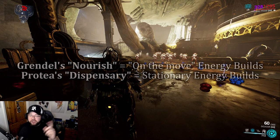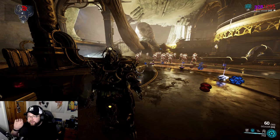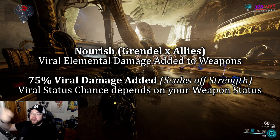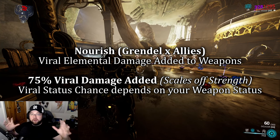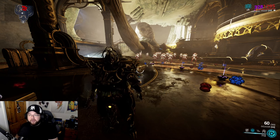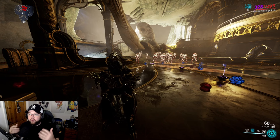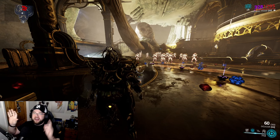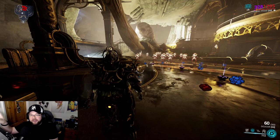Nourish is fantastic for energy purposes - if you're ever having problems with energy in a build, Nourish is normally a good fix. The second thing Nourish does is apply viral damage offensively to your weapons. On Grendel that's 75% viral weapon damage bonus, which scales with strength, and it applies to allies within range as well. The viral proc chance comes from your weapon's status chance, so you basically get free viral status without putting it on your weapon - which is huge.